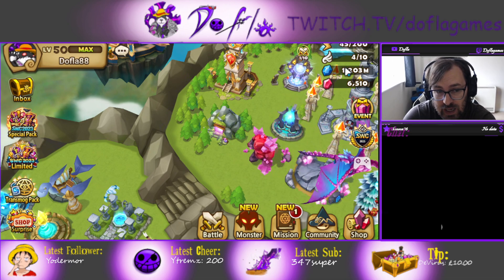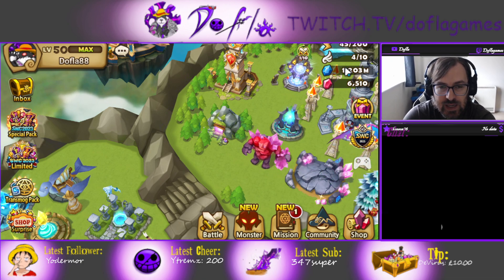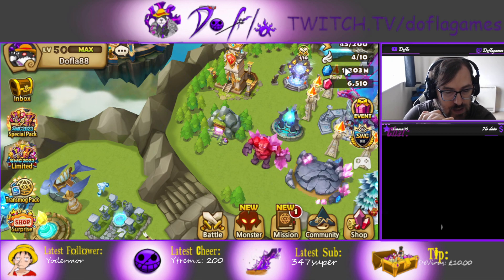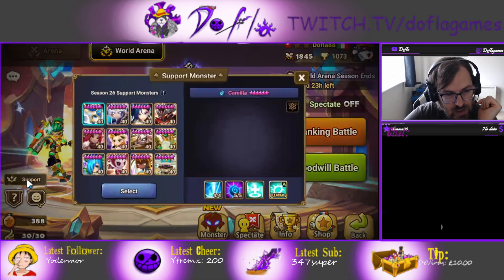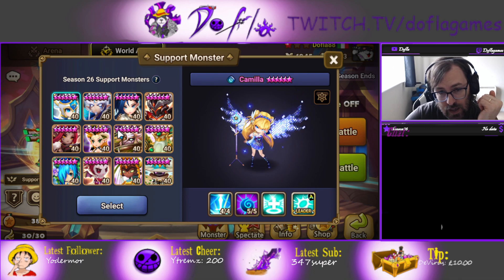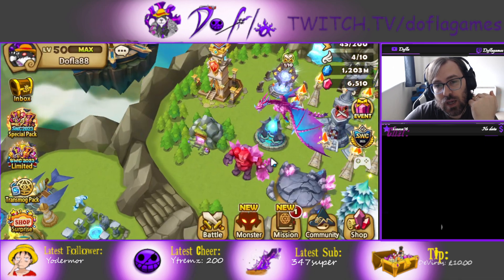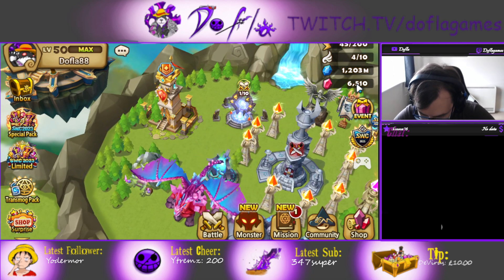Just farm. Make sure you farm with crystals, especially if you're free to play — you need runes. Yes, meta units really help, but if you don't have meta units you can come up with a different team. There are free-to-play units you can use in RTA, especially early game. So focus on farming and use the crystals just for farming.